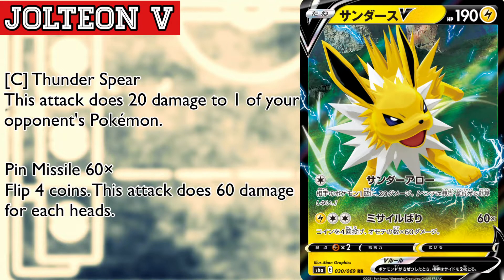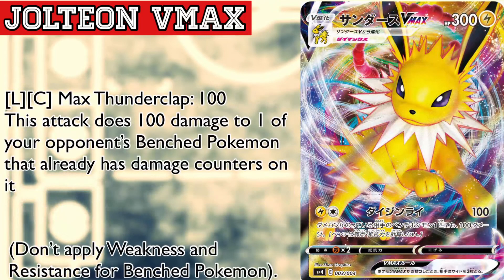We were hoping for more HP, but moving on to the VMAX — it has the attack Max Thunderclap, which for a Lightning and a Colorless energy does 100 damage to your opponent's active and 100 damage to one of your opponent's bench Pokémon that has damage counters on it. I'm going to be using Galarian Zigzagoon to drop a damage counter on your opponent's bench so you can get the full effect of the attack.